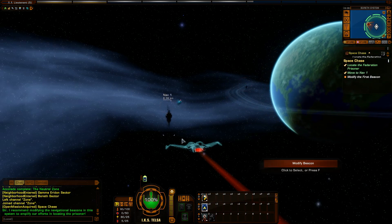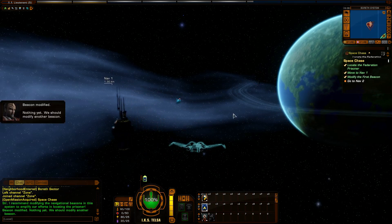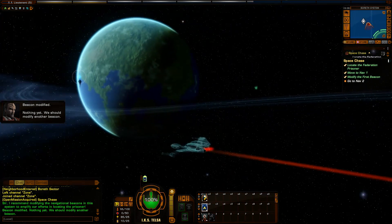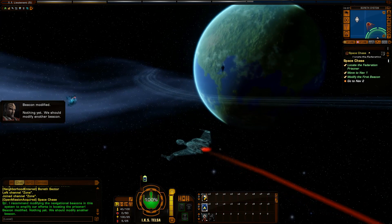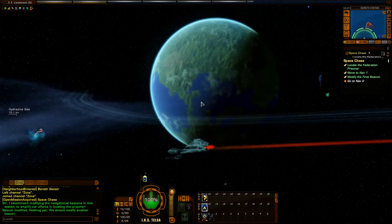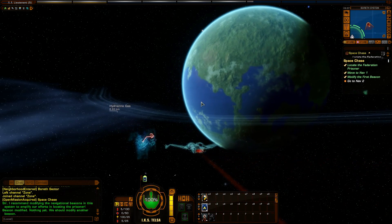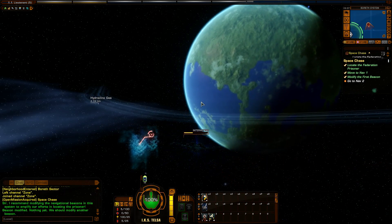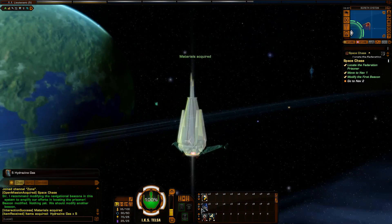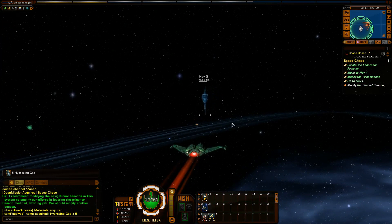It does seem a bit slower while cloaked. Let's modify the beacon. I'm going to go get this R&D thing — oh, there's another one nearby. I haven't done R&D for a while; I seem to forget to do it on the other playthrough. Interestingly, you can't cloak and interact with R&D, but I did interact with the beacon without decloaking.